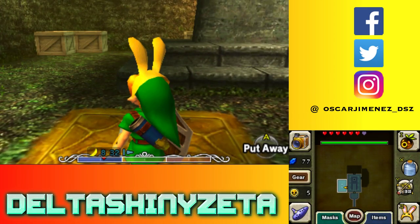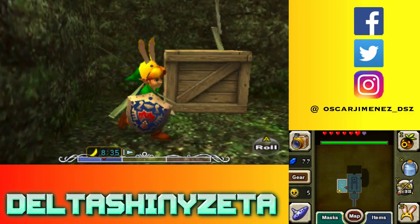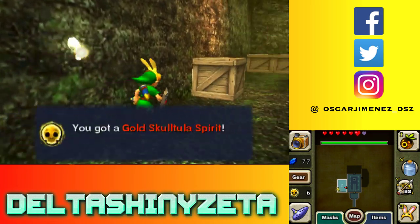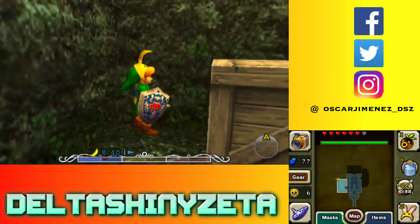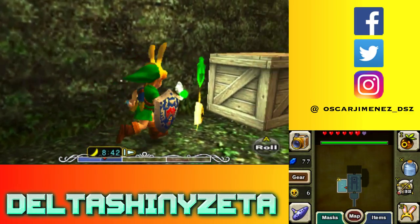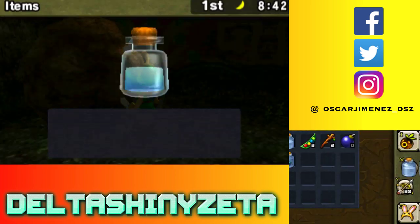There are going to be some spiders on these crates — okay, there's one actually. That one did not have one. I believe there's another one up here somewhere — yep, there it is. That's two. There's also a thing right here. Do I have any bombs?